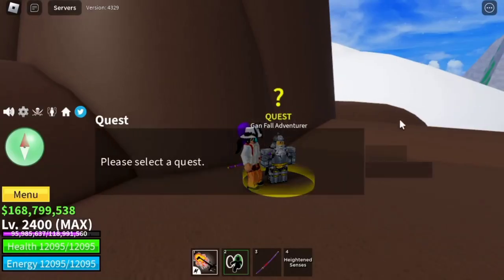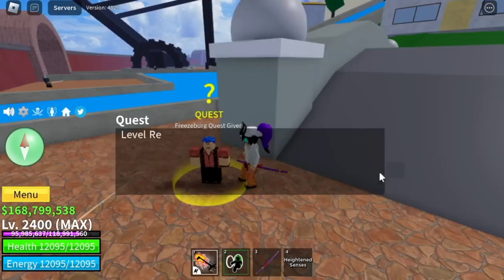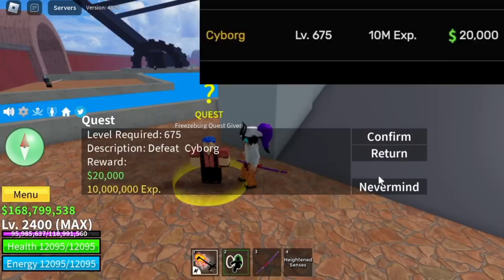There are only two bosses that give out more reward: Thunder God at 20,000, and Cyborg at 20,000. So guys, let's try it.